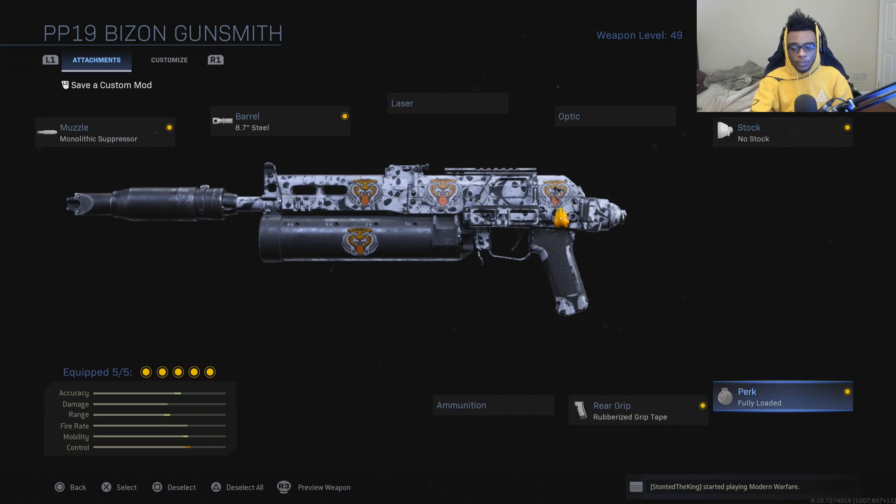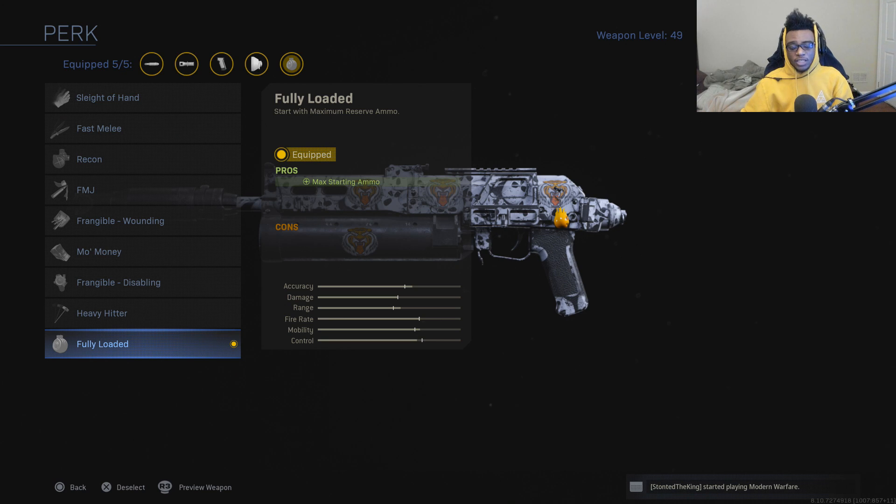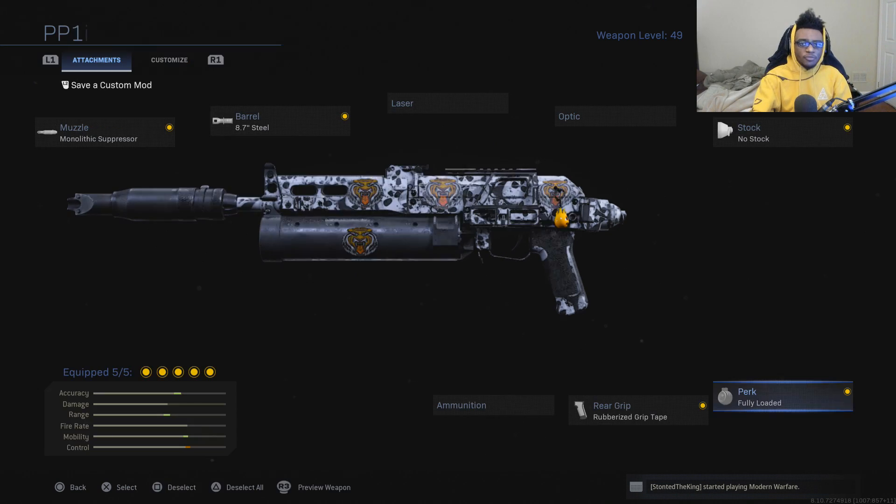I'm running the fully loaded perk so I never run out of ammo, because running out of ammo is probably the worst thing that can happen when you're going for your score streaks, your kill streaks, or maybe even a tactical nuke. If you guys enjoy the class setup videos and gameplay breakdowns, make sure you smash the like button, subscribe to the channel, and turn on post notifications. With all that being said, let's jump right into the gameplay breakdown.